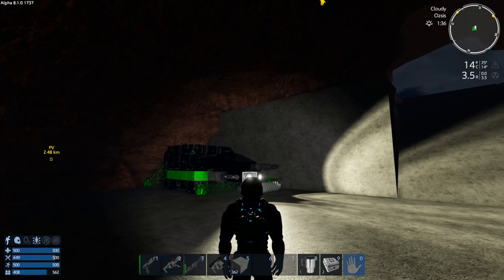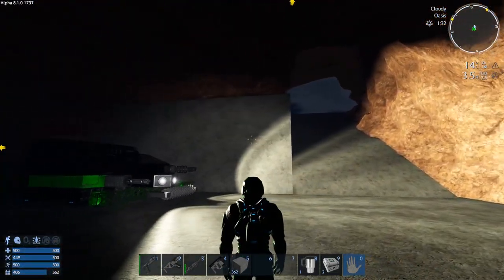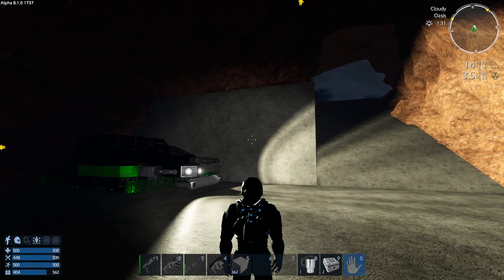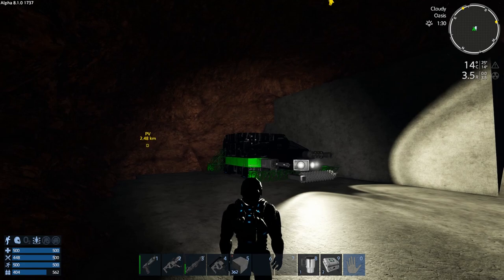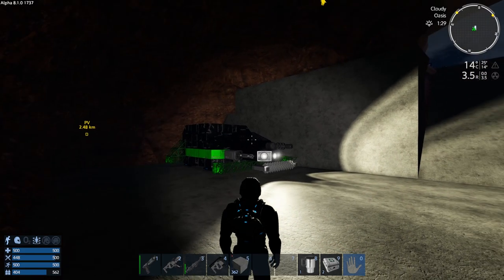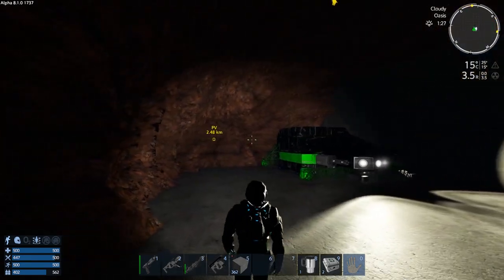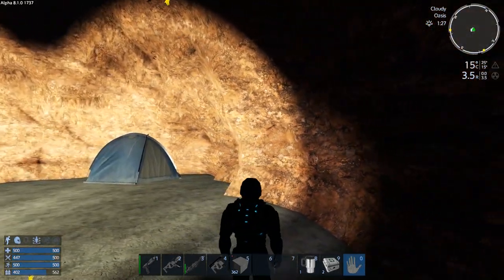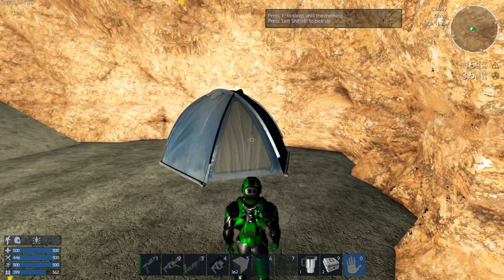Hey GTI fans, welcome back to another episode of Empyrean Galactic Survival. This is your host Zealot, and we are here today doing the Alpha 8 Epsilon row series. Last episode you saw me get the survival HV in and go around and mine a whole bunch — and I mean a whole bunch — and I had enough ore to spawn in my next vehicle.